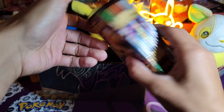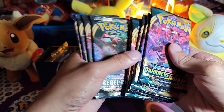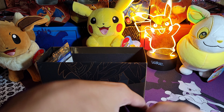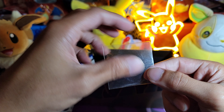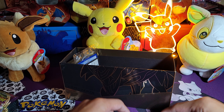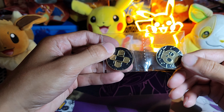Here we got the packs — because of the Vivid Voltage. One, two, three — three Vivid Voltage, one, two, three, four, five — one Darkness Ablaze, one, two, three Rebel Clash, and one Sword and Shield. I was completely wrong. This comes with an invisible coin — that's pretty cool, that's probably worth a lot. We got the metal dice, put some weight to it — that's loud. We got metal coins, these are cool.